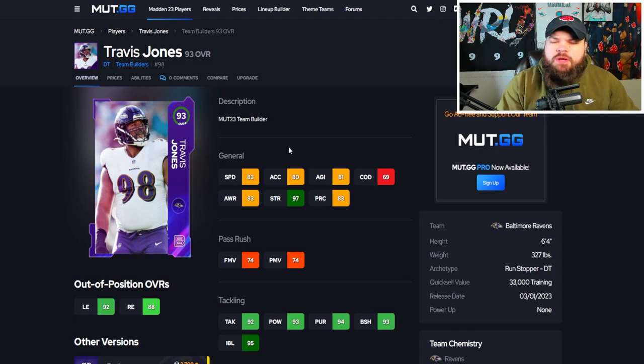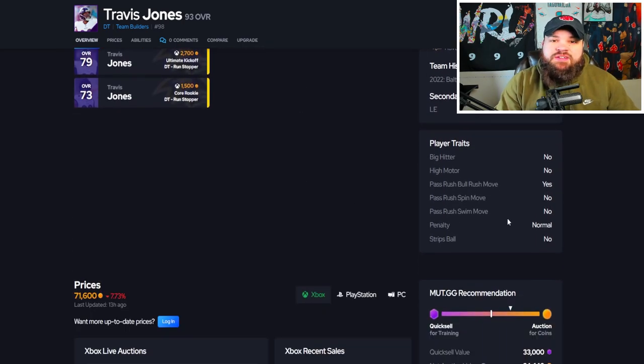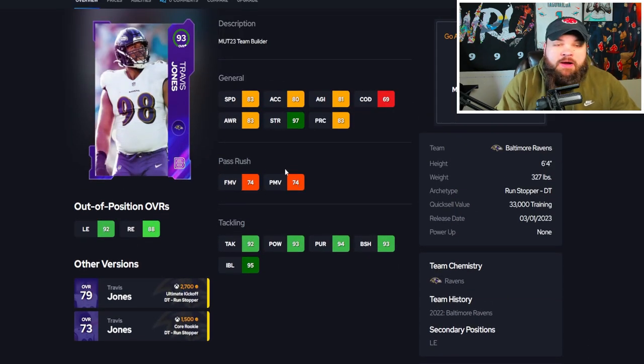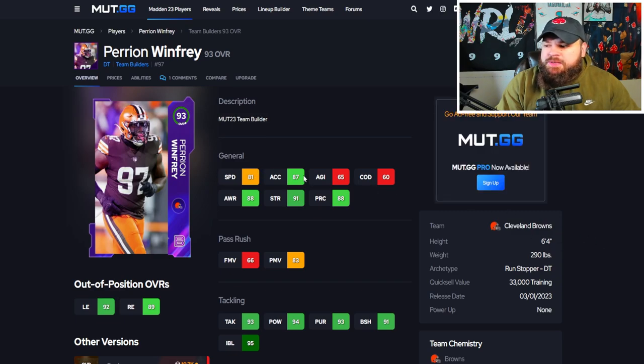Next in the 93s is Travis Jones — pretty decent physical stats with 83 speed and 80 acceleration, but the pass rush really isn't there. Good block shed and good impact blocking. On pass rush traits: the more on yes, the better — more on yes leads to more instant winning and overall better pass rush. Travis Jones only has bull rush on yes, which could help if you pair it with his 90 power moves since he basically won't use finesse moves. But with no real pass rush, he's going to be F tier.